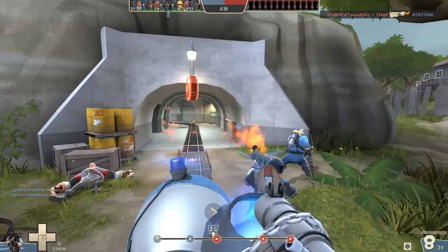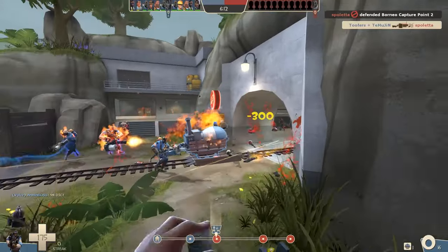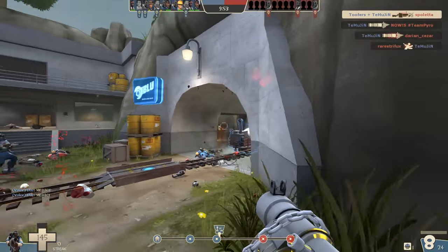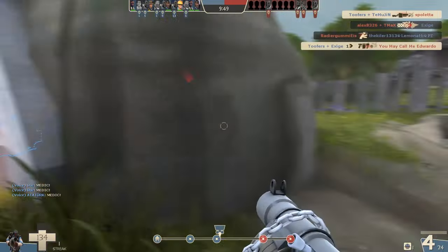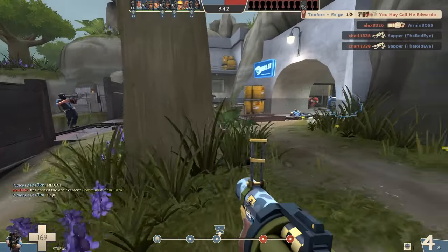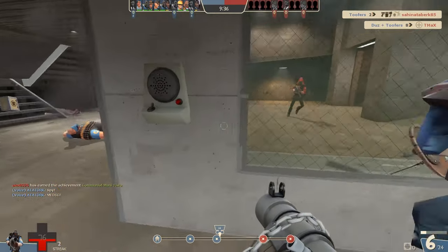So that's gone pretty swimmingly so far. Couple of last-minute ditch attempts by pyros there. It does start to get a little bit more tricky as we go forward. Being really cautious now — often when you've just capped a point there will be a sudden push. So I'm just kind of getting back a little bit. This sniper was causing me a lot of pain so I decided to try and jump towards him and failed miserably, but I managed to take him out in the end anyway.